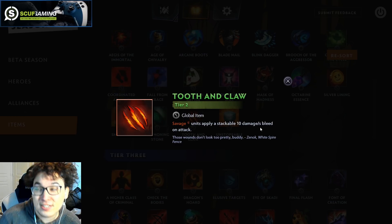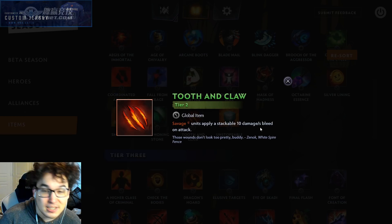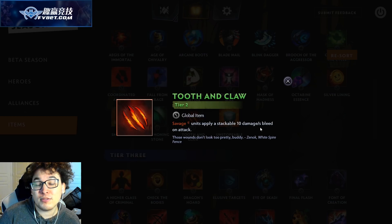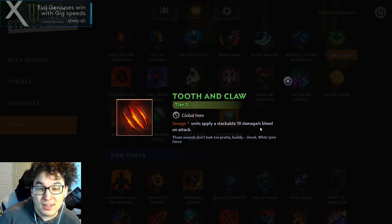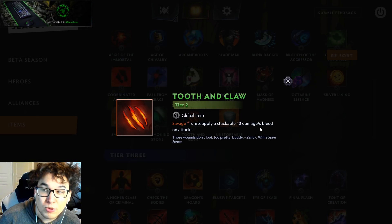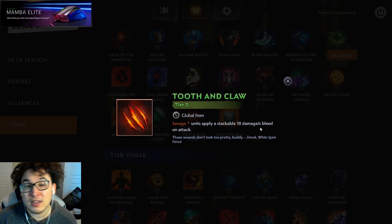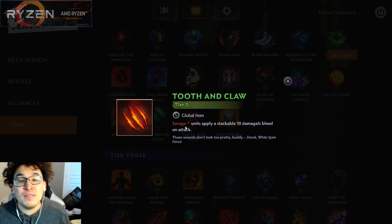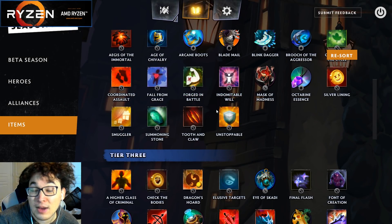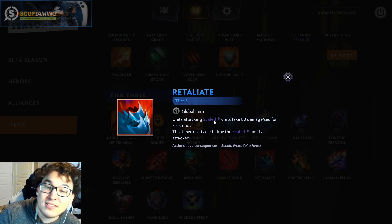Two more globals: Tooth and Claw — savage units apply a stackable 10 damage per second bleed on attack, lasting three seconds per attack. That's essentially 30 pure damage per savage unit per attack, which is pretty good for burning through shields on something like a six beast board. Beasts are usually looking for something to pair with warlock anyway — you've got venomancer as one of your beasts, and plague wards also count as beasts. So you have that empty warlock slot to fill with Enigma. Six savage plus Enigma later with tooth and claw is a really strong board against knights.